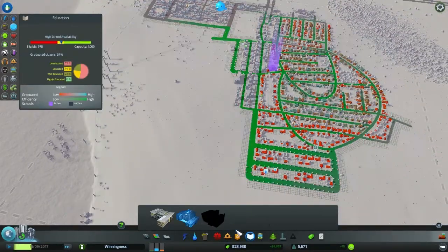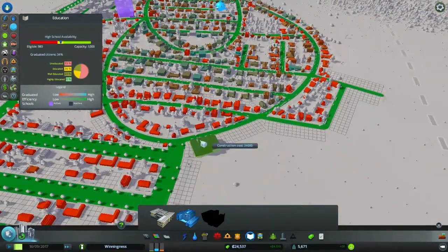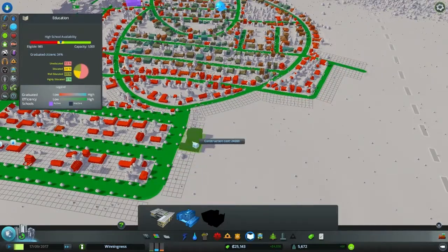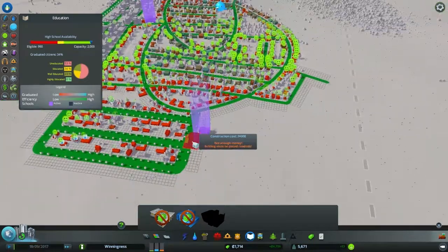We're at $23,000 — we can just about afford another high school. Let's put it over here in this neighborhood. I'm thinking right here. Yes, awesome — I like it.